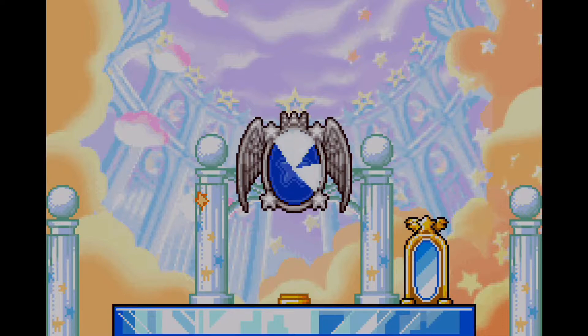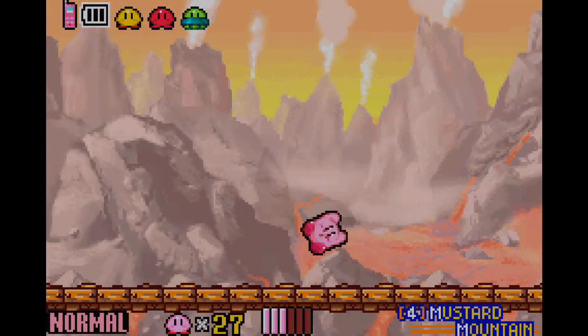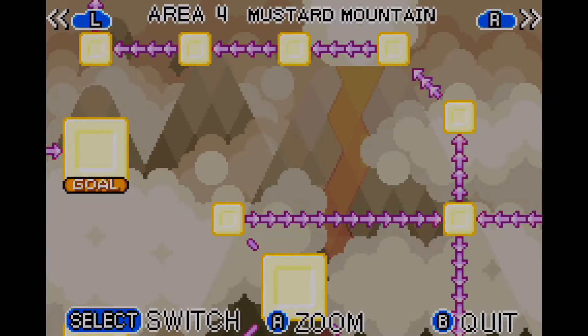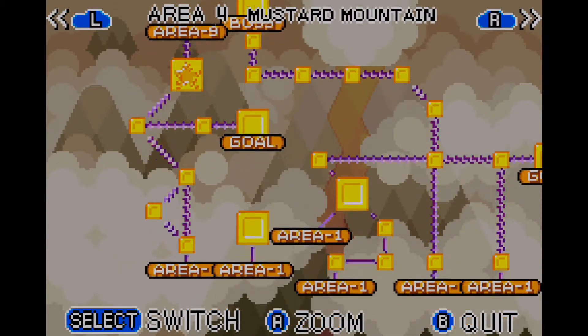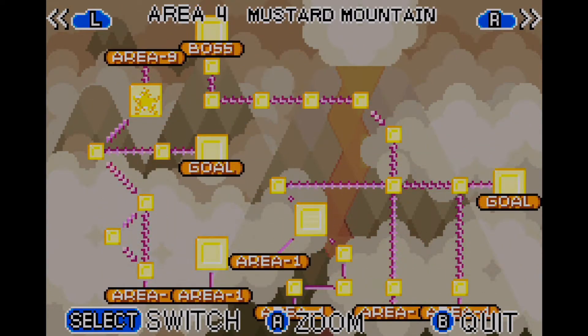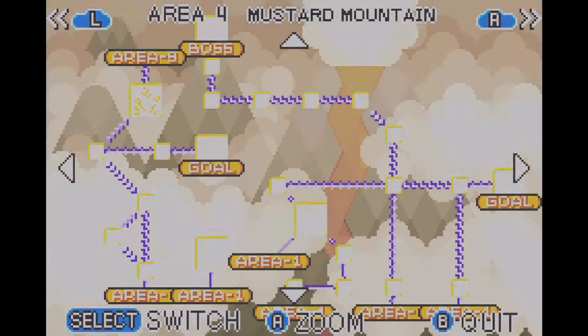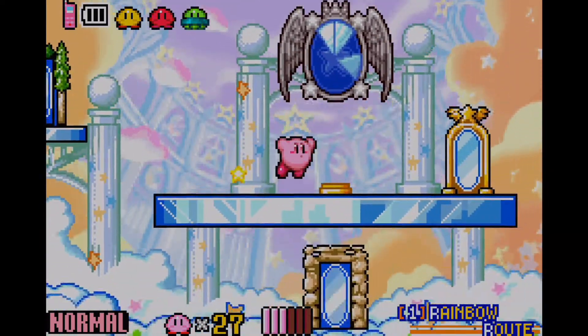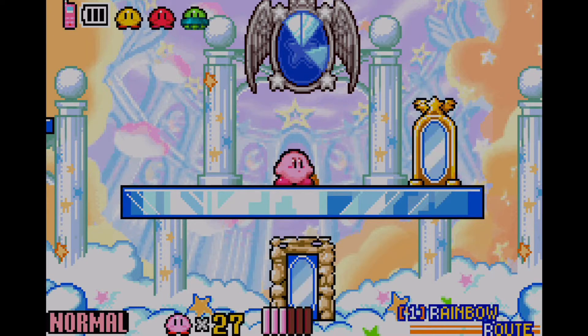There we go — that is it for Kracko. We've also managed to collect the third Mirror Shard piece, and that fully wraps up Mustard Mountain. Not too complicated of a world, but the Kracko boss fight in this game is a little bit more of a pace-breaker. I'm still able to beat him with no problem though. We're going to end things off here — join me next time on Let's Play Kirby and the Amazing Mirror, where we're going to be moving on to the fifth area, Carrot Castle. See you guys next time!